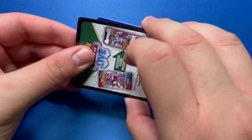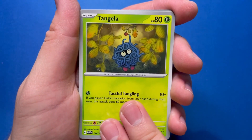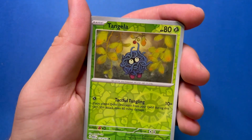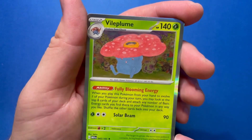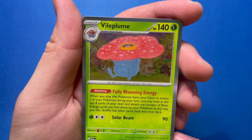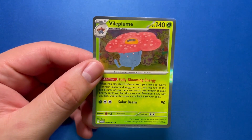Next pack. Got that Porygon again with a funny Conversion move. Electabuzz — seen that before. The Very Happy Koffing — seen that before. Tangela reaching for an Apple. Dragonair, Seadra. A Reverse Dewgong — man, I love Dewgong, I've started loving Dewgong a lot more recently. A Reverse Tangela yet again, looking for that Apple again. And a regular Holo Vileplume. The ability is Full Blooming Energy: when you play this Pokemon from your hand to evolve, you may look at the top eight cards of your deck and attach any number of basic energy cards to your Pokemon in any way you like. That's a really interesting ability — eight cards is a pretty good pool.